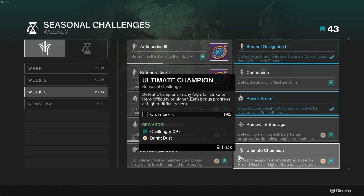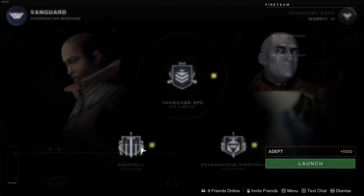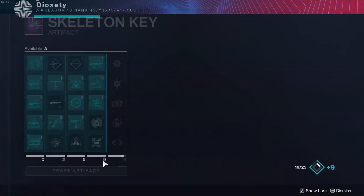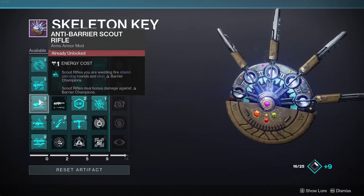Lastly, challenge number 10 is Ultimate Champion: defeat champions in any Nightfall Strike on Hero Difficulty or higher. Earn bonus progress at higher difficulties. Nightfalls are in the Vanguard section and have a higher power level requirement per difficulty. Killing champions requires you to get artifact mods, which lets you stun those champions.